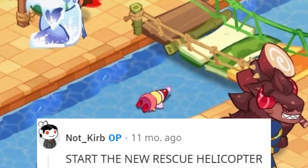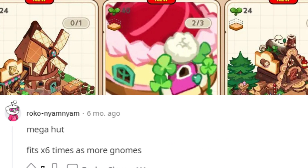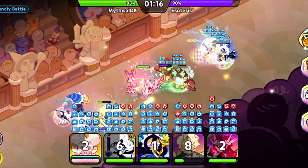A gnome falling down the river in Cookie City. Start the new rescue helicopter — huge gnome hunt. Fits six times as more gnomes.